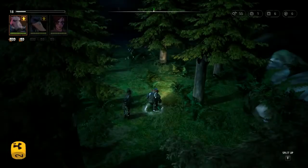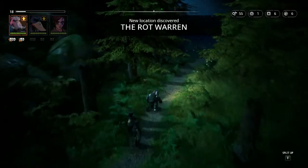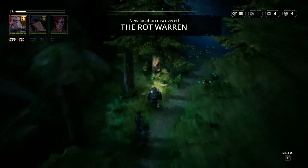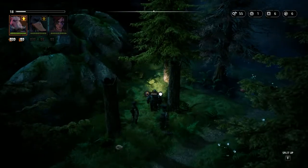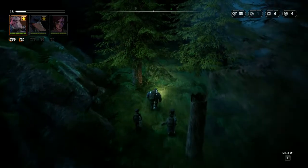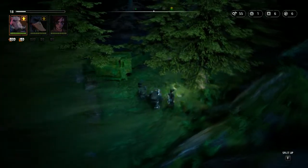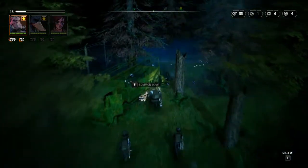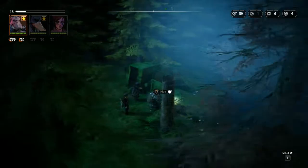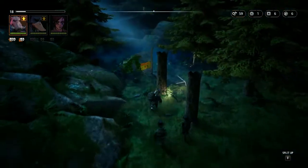We are literally just going in to see what happens and then coming back out - nothing else, not being smart or clever, just see if we can grab anything. The Rot Warren - for a place called the Rot Warren it's very green and nice. We've got some common scrap here, going to grab that, and I'm going to hand in this artifact to see if we can get ourselves a nice bit of leveling.